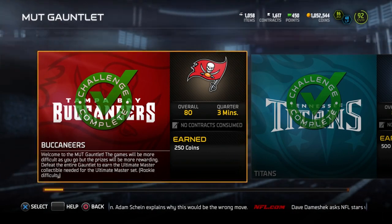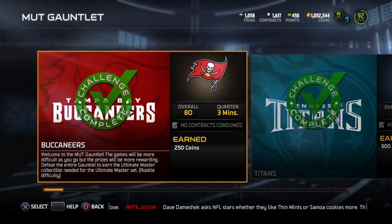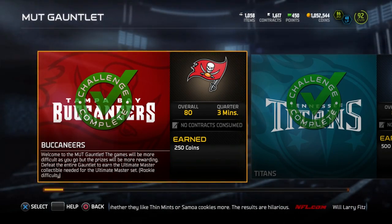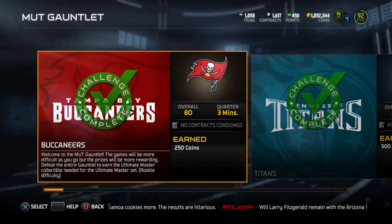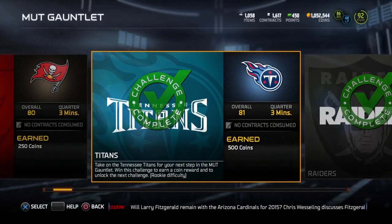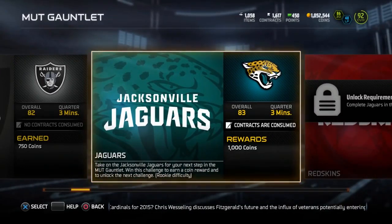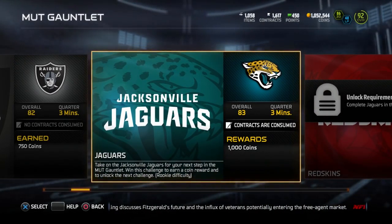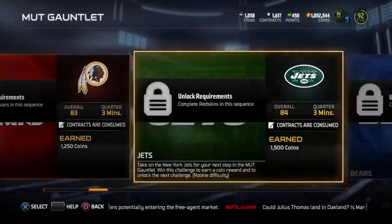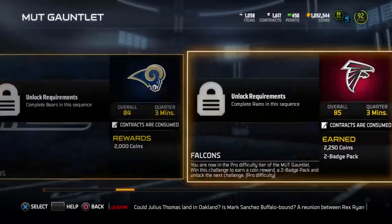The very first solo that pops up is against the Tampa Bay Buccaneers — I already completed this one, and you have to complete them in order. It's only for 250 coins, but it's on rookie difficulty, so it's not very difficult and should be easy no matter how bad your team is. You can keep moving up: 500 coins against the Titans, then 750 coins against the Raiders. All these first solos are on rookie difficulty and go up by 250 coins each time.